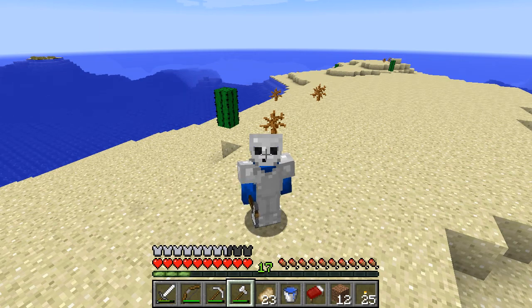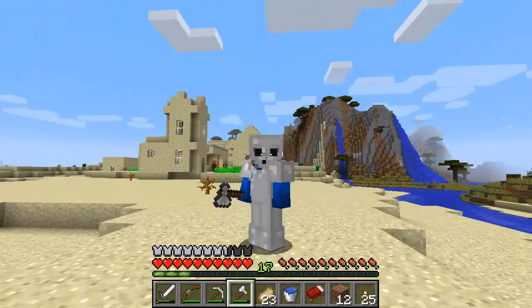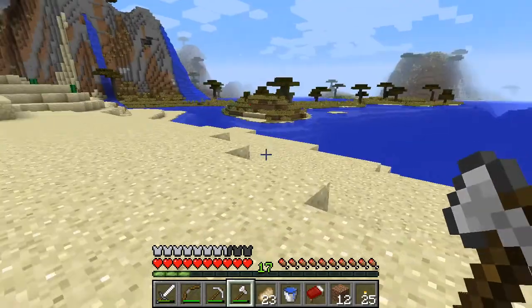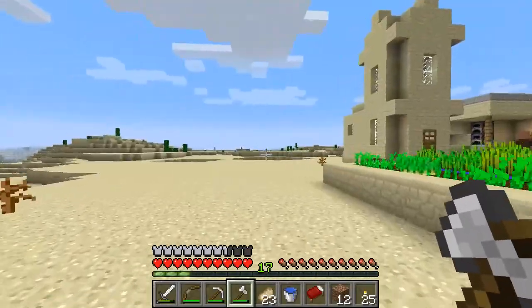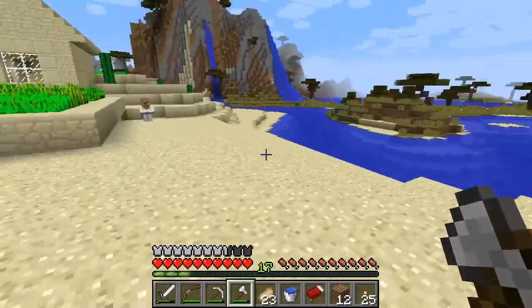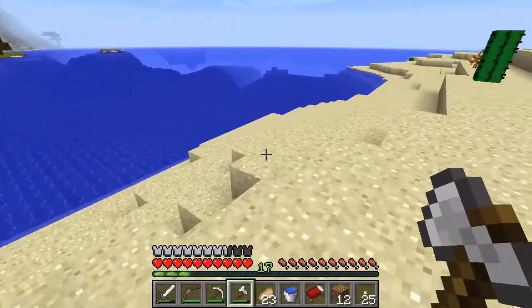So I went looking for animals to slaughter in order to cook, and you'll never guess what I found. I'll show you — indeed, one more village. And this village actually had a blacksmith, it had some good stuff in it. It's cool because it's like a little port town. I went ahead and saved the coordinates for it so I can come back if I absolutely need to. I improved the village off camera so we didn't have to have another one of those escapades.